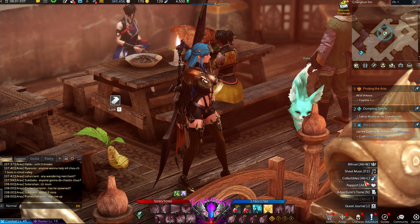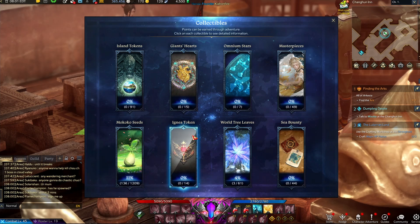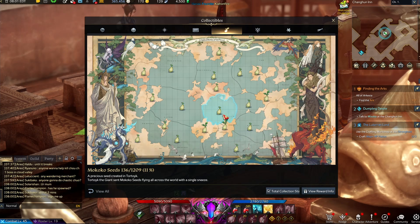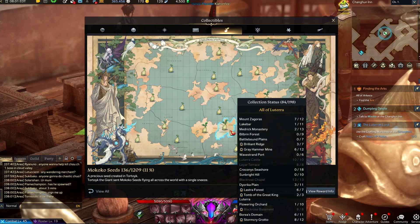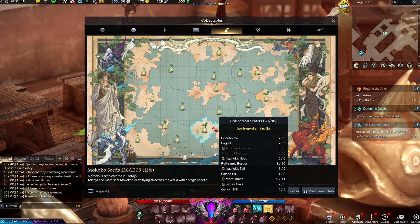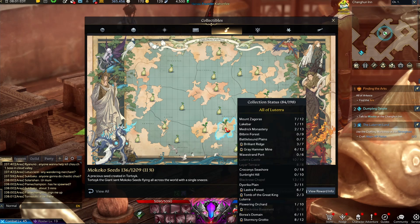If we check our Adventure tab we can see Collectibles, and you can see you can collect all sorts of things here. But the first one you ever do is going to be the seeds we're looking for. You learn more about the story when you do that certain island about them, and you can see how many you have picked up or not picked up in certain places.